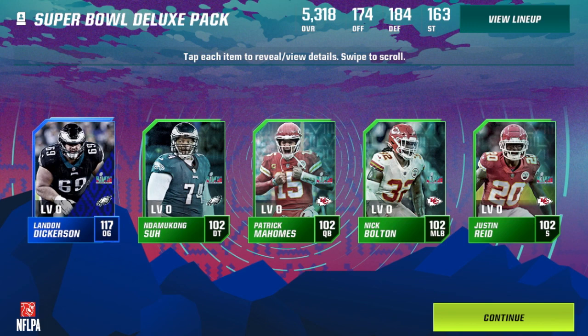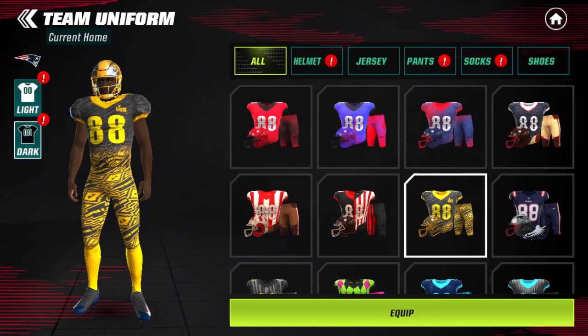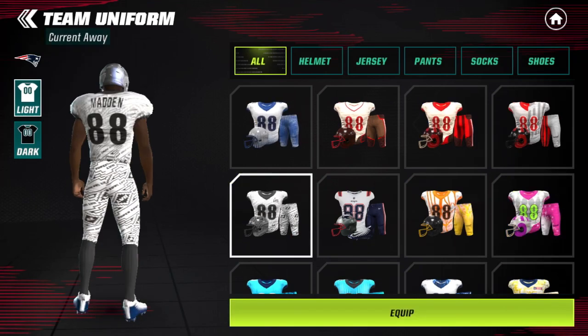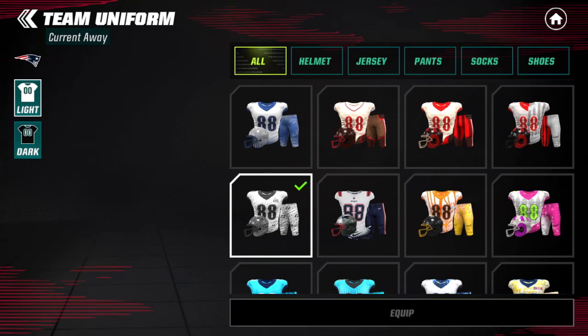We got Justin Reed, Nick Bolton, Patrick Mahomes, Ndomukong Suh, and our rare player is Landon Dickerson. Still free players — make sure you play the event; maybe you get lucky and pull an epic or even an iconic. I actually did see one person pull an iconic in the Discord, so it is possible, unlikely but still possible. We also get a free uniform, so let's equip it — there's a home version and an away version.